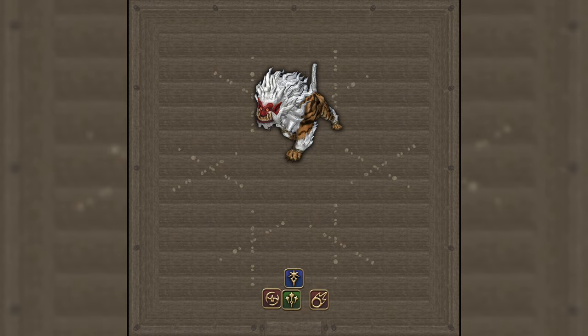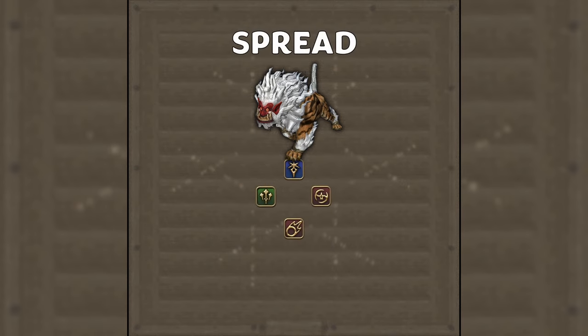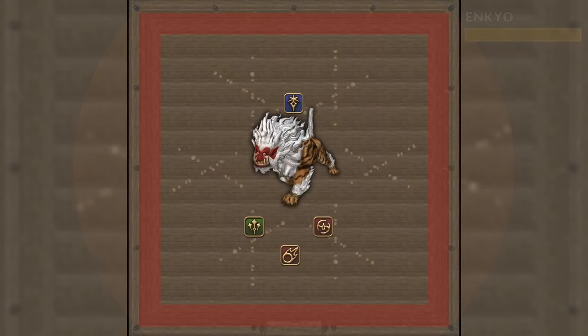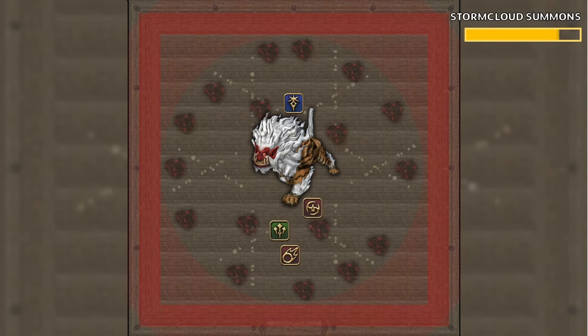For this boss, we need boss-relative role pairs and a boss-relative spread position. The fight begins with Shishio casting Enkyo, a raid-wide AoE that also puts up death walls around the arena — heal and mitigate through this. Next, we have Storm Cloud Summons, which will be cast multiple times throughout the fight.